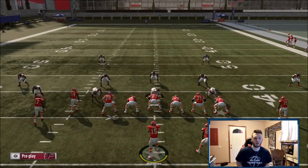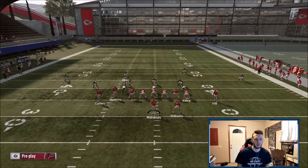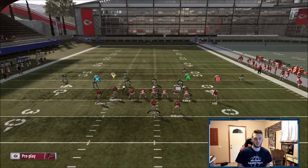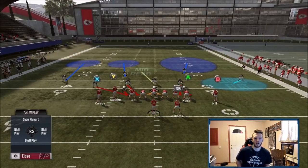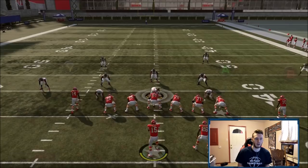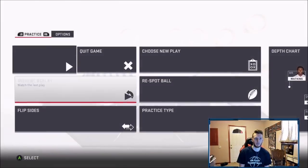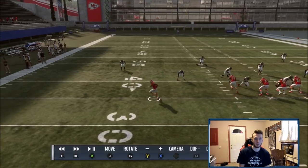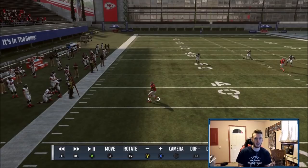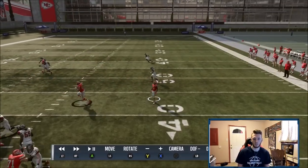Now imagine they're blitzing you heavy out of a Cover 3 or Cover 6 look — they're sending their flat at you, which is something you'll see from Dollar Crossfire, 3-3-5 Odd Crossfire, or just base 3-3-5 when they want to change their shell. They don't want to give you the deep wheel. Just motion it out — and that's why your wheel is the first read. If they ever take away their flat, that's your first read and you throw it immediately. But the second you see a flat, look away. If it's a hard flat, move on to your other reads.